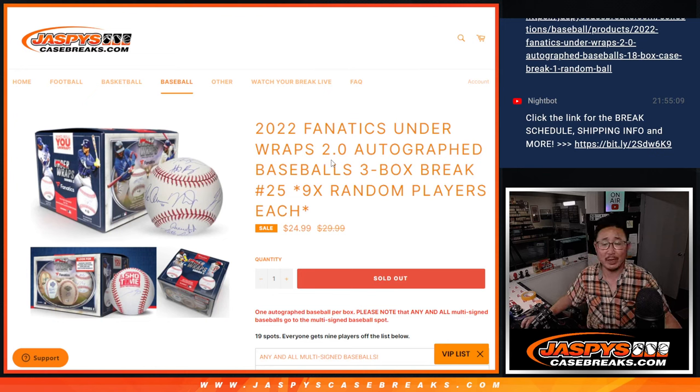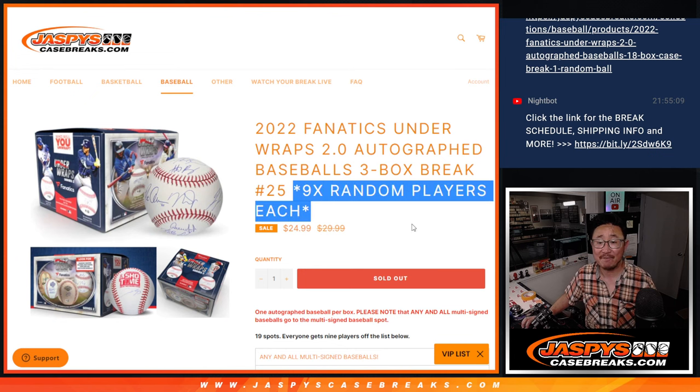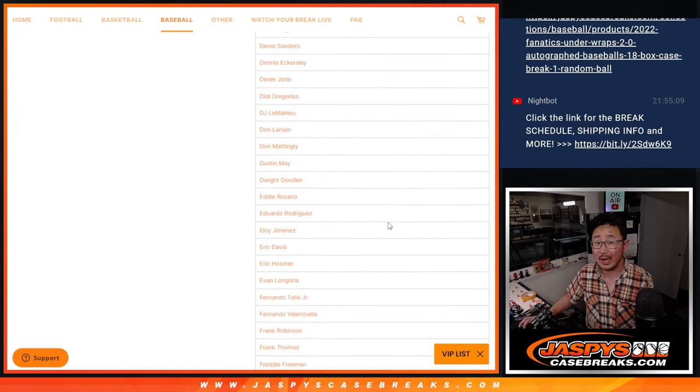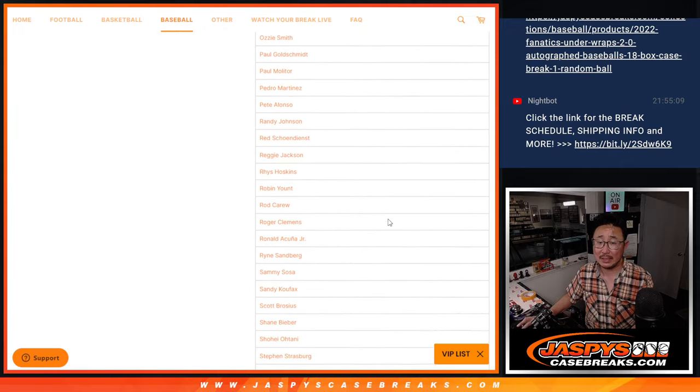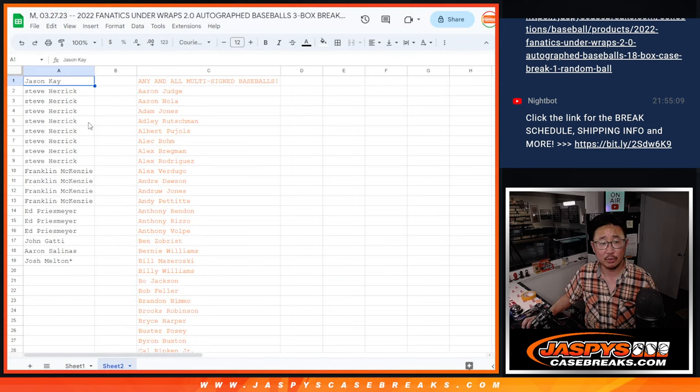Hi everyone, Joe for JazzBeastCaseBreaks.com coming at you with another three box break of Fanatics Underwraps Autograph Baseballs 2.0. This is Random Player Break number 25. One spot hits you 9x players on this list, or that any and all multi-sign autograph spot. Very big thanks to this group for making it happen.